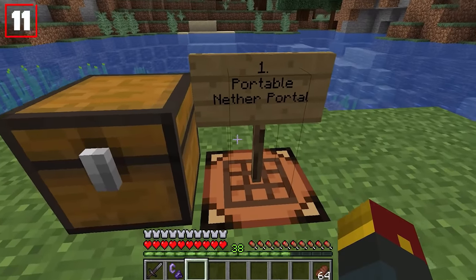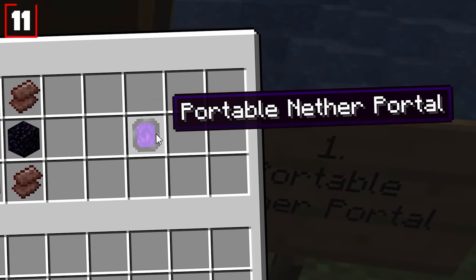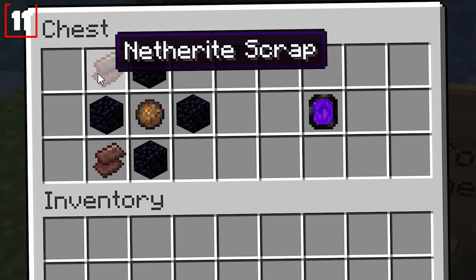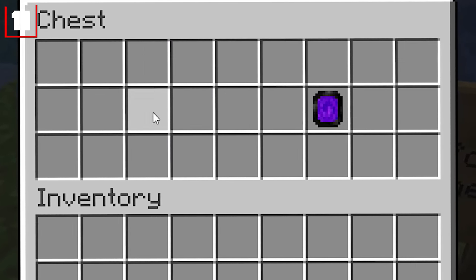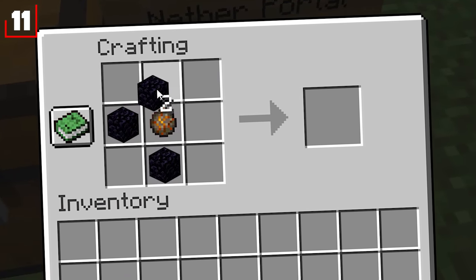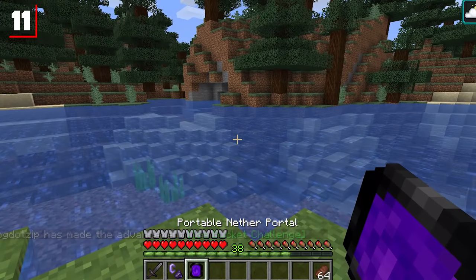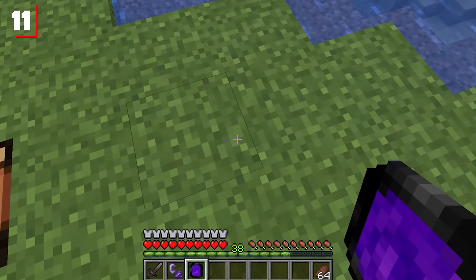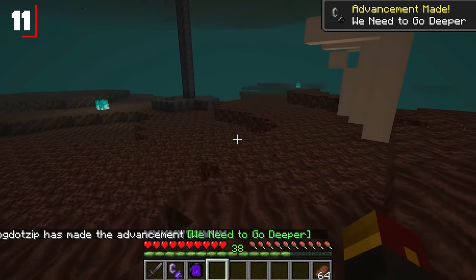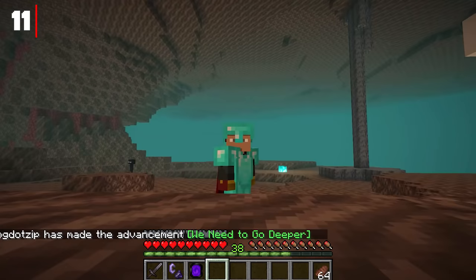Now we check out developer Godlander's 10 updates, starting with a portable nether portal. To make this thing, you'll need a fire charge, obsidian on the sides, and nether scrap in the corners — using the new snapshot items from Minecraft 1.16. Simply right-click and you will instantly be placed into the nether. We're in the middle of a soul sand area — right-clicking again will take you back to the overworld.